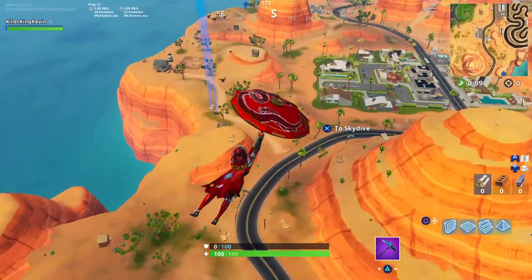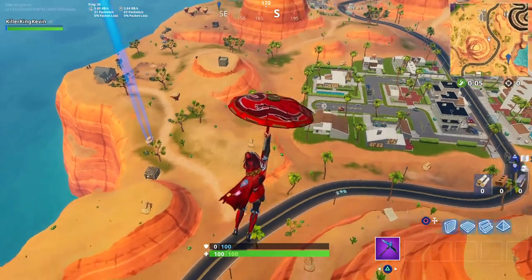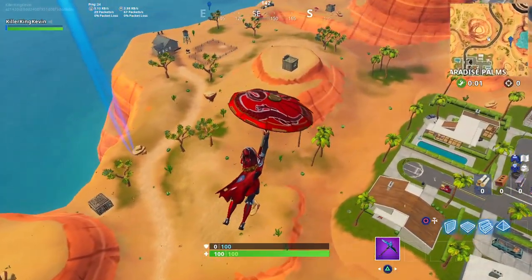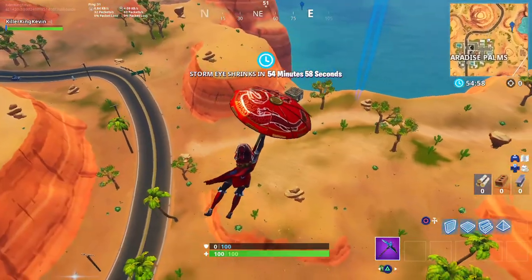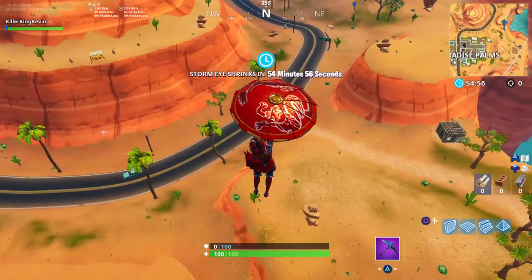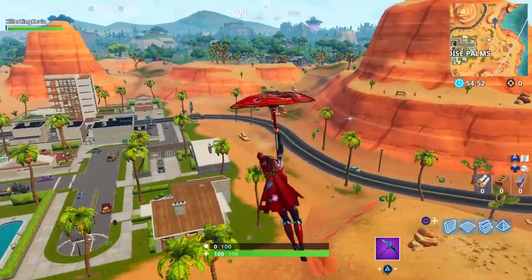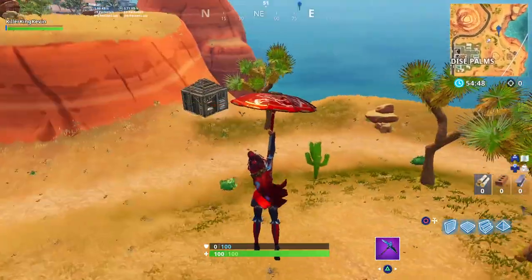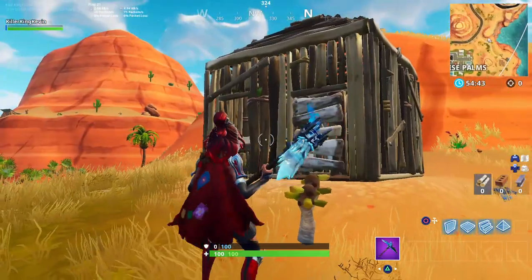Hey everyone, it's Clicking Kevin, and in this video I'm going to show you the Red Riding Hood house — it's kind of like an easter egg in Fortnite. To prove that I didn't make it, you can look at the timer — I'm literally gliding down and this is when the game started, so I haven't made it. This is an easter egg that Fortnite added, and it's on the edge of Paradise Palms. I don't know why — there's no context — but they might be doing something with this later on.